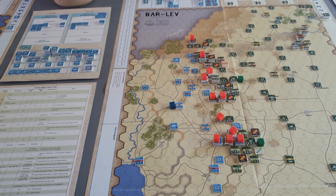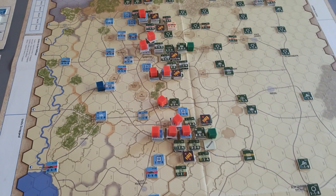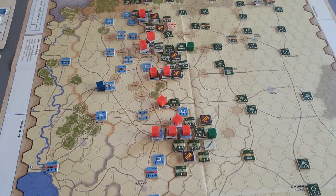I'm not going to go through the actual attack mechanism at this particular stage. Everything you see here marked with an orange cube is an attack. So the first thing you do is you have to allocate your air superiority.